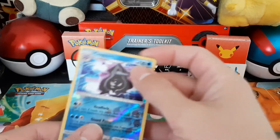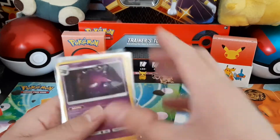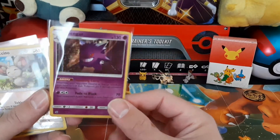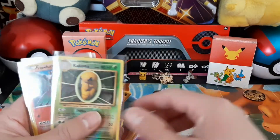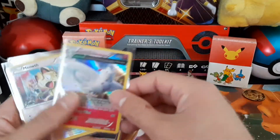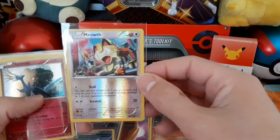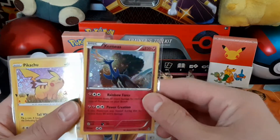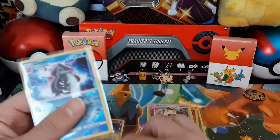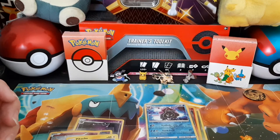Let me do a quick recap of all the cards I got. Definitely one of my favorites from this haul is the holo Gengar. I also got a reverse holo, a reverse holo Kakuna, another reverse holo, and a half-art holo. Reverse holo Meowth. This one is definitely another favorite — the one with the awesome swirl — and the holo Pikachu, plus a reverse holo Cloyster. Thank you for watching, please like and subscribe — see you next time!